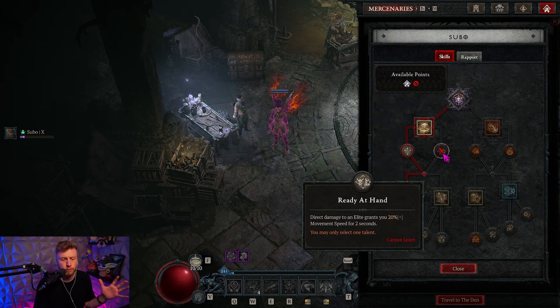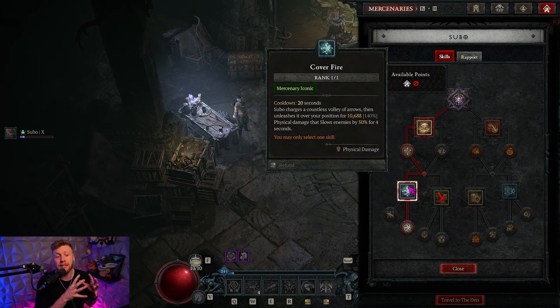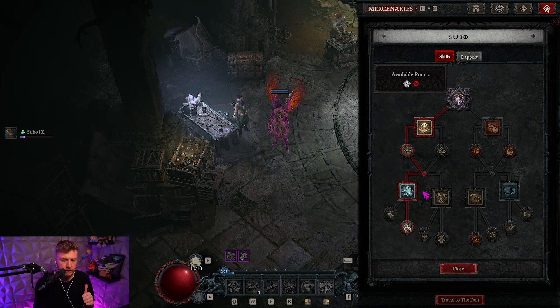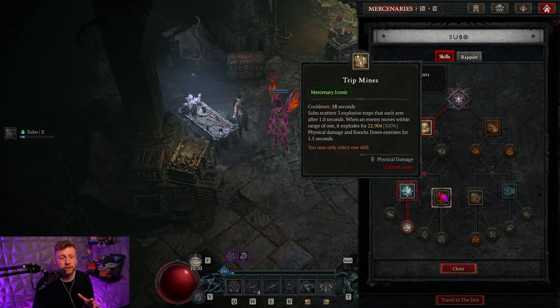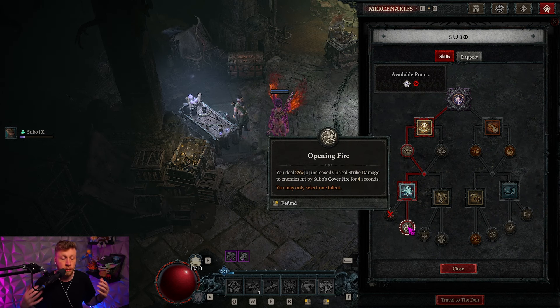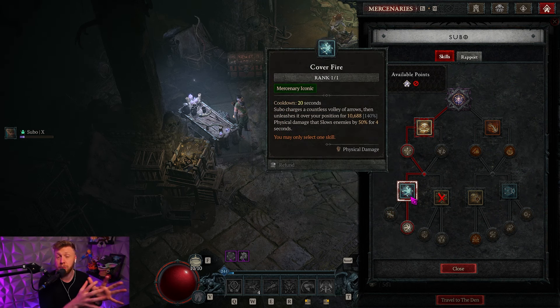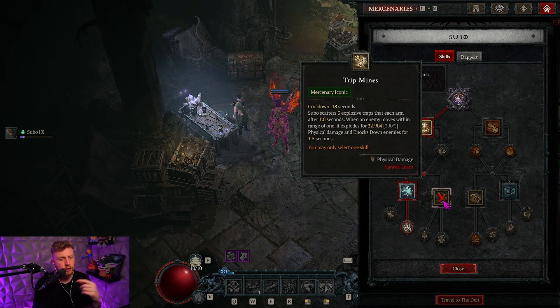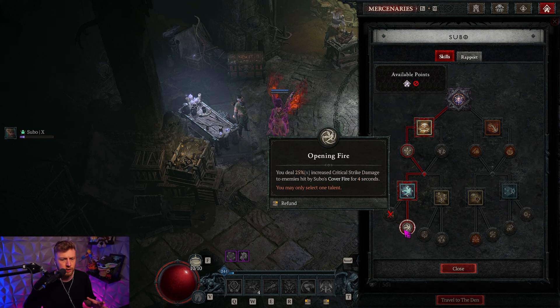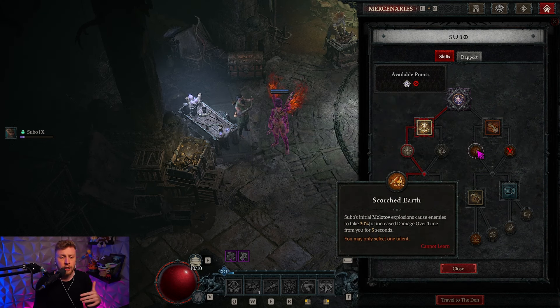Ready at Hand is going to give you more movement speed, and then you can choose another iconic spell. Depending on which choice you make, you have Cover Fire for Subo and Trap Mines as well that are going to provide crowd control. On top of that, they also get to choose between two passives: Cover Fire or an actual 25% crit damage multiplier for four seconds every time Subo casts his Cover Fire, which has a 20-second cooldown. Trap Mines gives you a vulnerable and more crowd control duration — so the clear winner is the 25% damage multiplier.